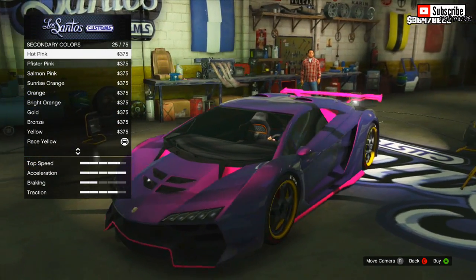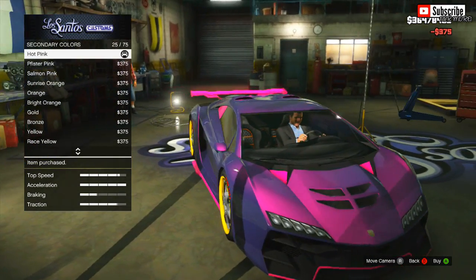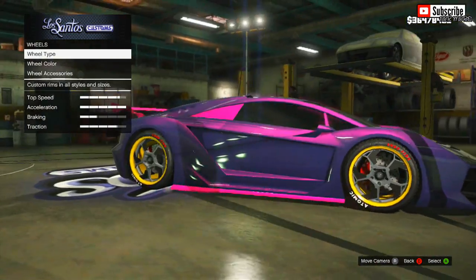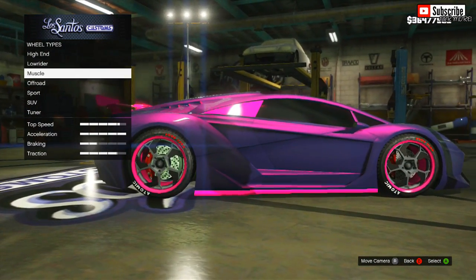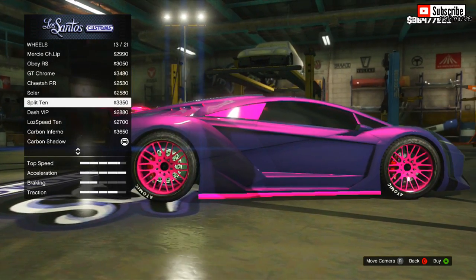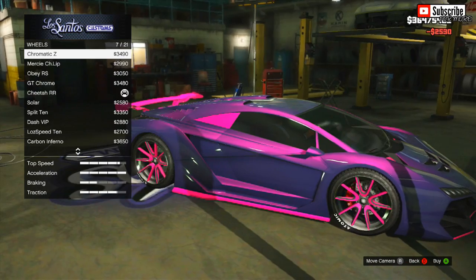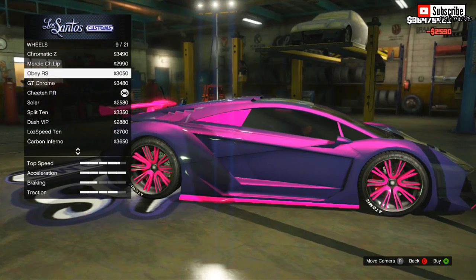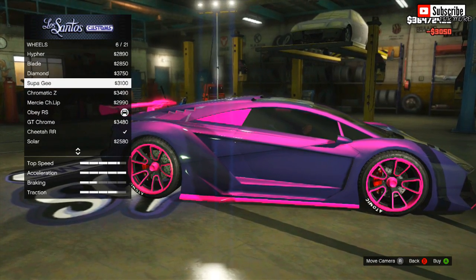From there you should most likely be finished. Any additional customization options are personal preference, such as the spoiler — which I've actually got in pink — and you can change your tyres as well, just to make it look even better. This car will definitely catch other people's attention in GTA 5 Online; they might even try to blow you up after seeing you looking like such a boss just driving around.